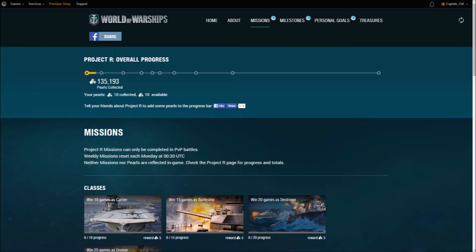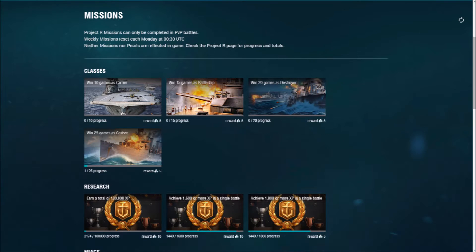The missions are broken down into five categories: ship class, research, frags, battles, and weeklies. The missions for classes are broken down by how many wins you got while playing a respective class. In my St. Louis example, I got one win in a cruiser, so my progress is 1 out of 25. Once I get 25 wins in a cruiser, I'm going to get 5 pearls.